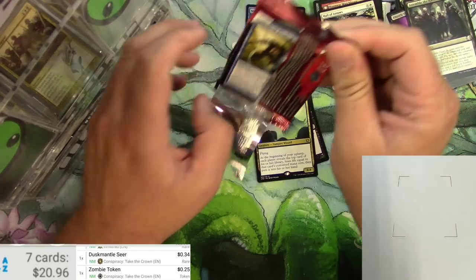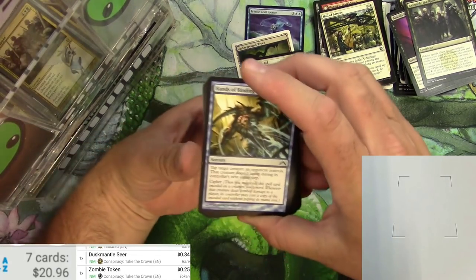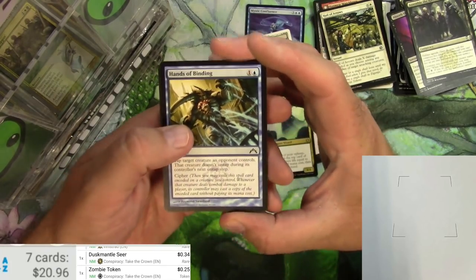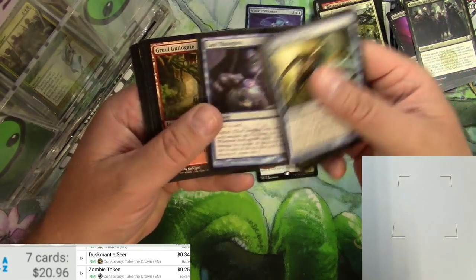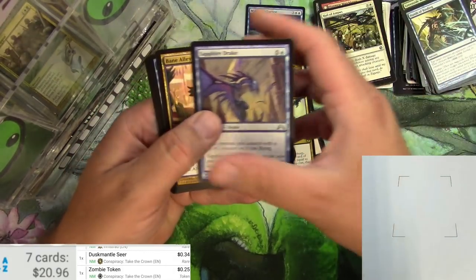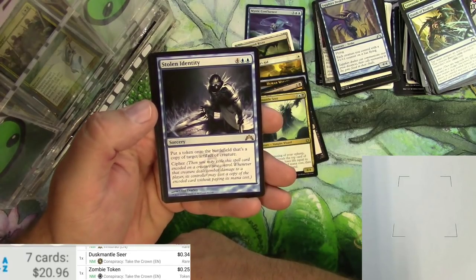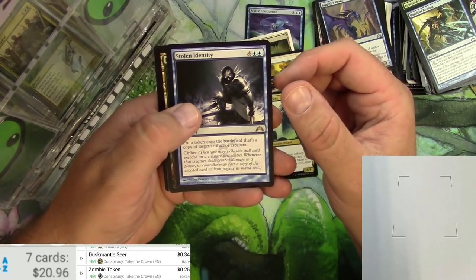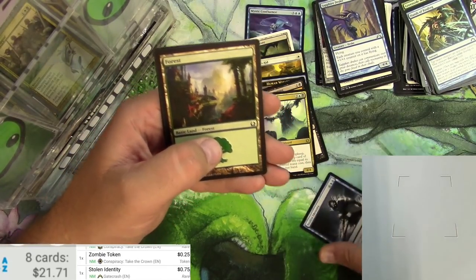Gatecrash pack — let's get a shock land. This pack just falls apart. Hands Abiding — I actually like the Cypher mechanic, it's kind of like imprint, I don't think it got used a whole lot. Legionnaire, the Gruul Guildgate, Armor Transport, Sapphire Drake, Bane Alley Broker, Incursion Specialist, and Stolen Identity. There's that Cypher — you can just make tokens over and over, it just costs a whole bunch, that's all. Put a token onto the battlefield that's a copy of target artifact or creature, and it's not much.